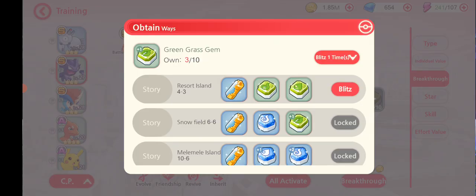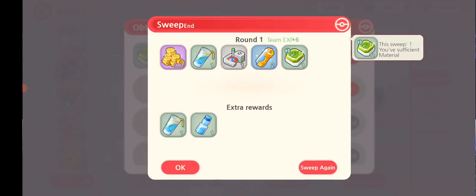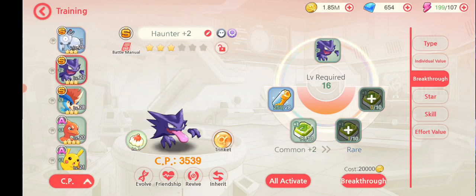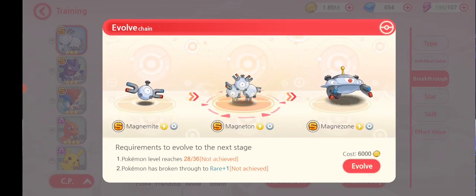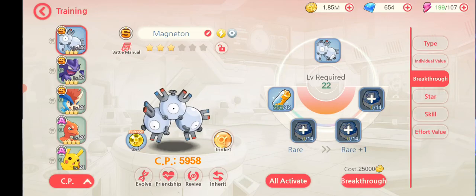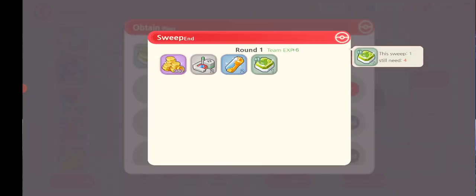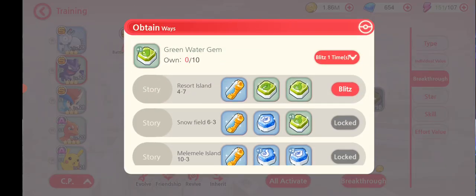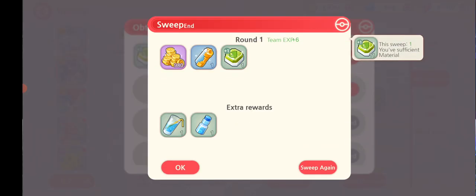I should do it again because it requires 10. I think this is what I did with my Magneton — which at the time was Magnemite. I presume you can only evolve them three times. I have 151 stamina which should be enough, though if I sweep zero a couple of times it might not be.